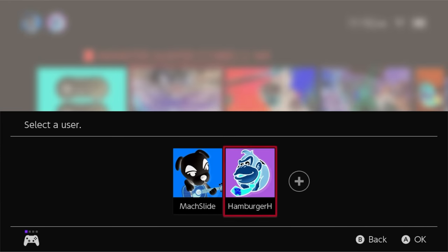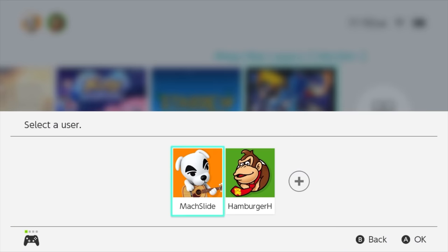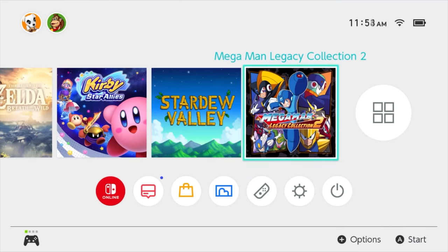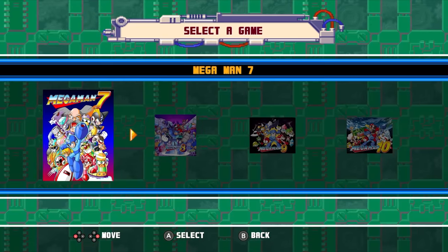It's technically a setting you turn on, but you do have to turn a feature off, so we're going to say it counts. It's not major or anything — having to press the button twice to start the game and then select your profile isn't the worst thing in the world. But it mainly applies to people who only have one profile, and there's no reason to go through that every single time you start a game.